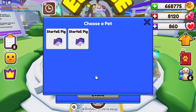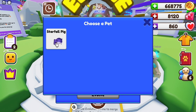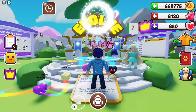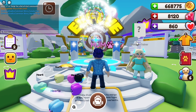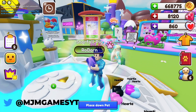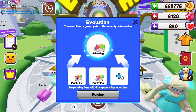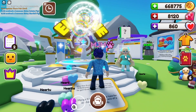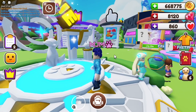Second one we are going to do is starful pig. I am expecting stars from this pig, so let's have a look and see shiny starful pig. Does it have stars on it? Yes it does! Oh my gosh. Next up is painty pig — I'm expecting vibrant colors on this. Let's have a look.